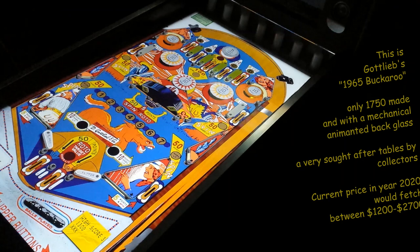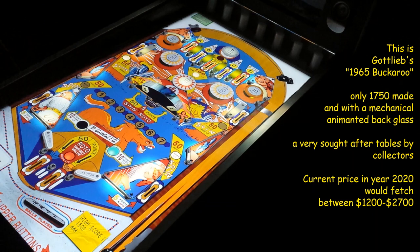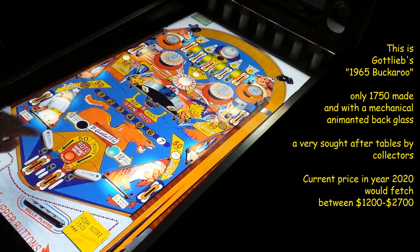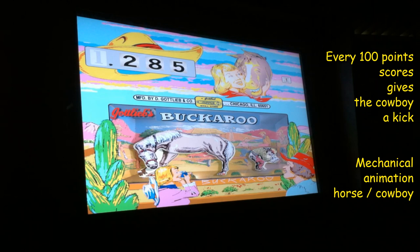All right, let's play this Buckaroo. Got me five balls in there, let's go. Got really, really small buttons - really small flippers there. So you've got to press start to load the ball in every time, it doesn't do it automatically. She's a bit of an old one this one.